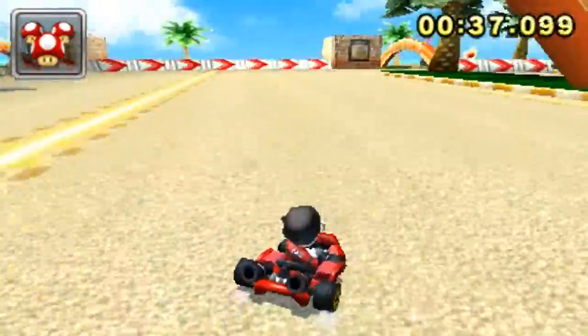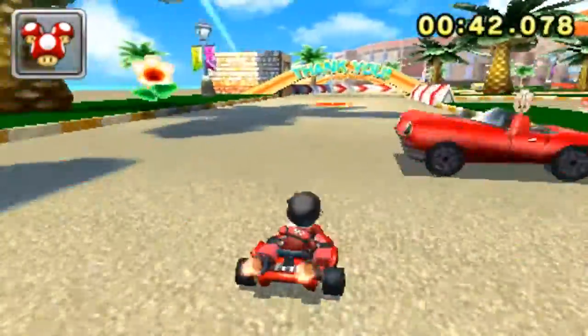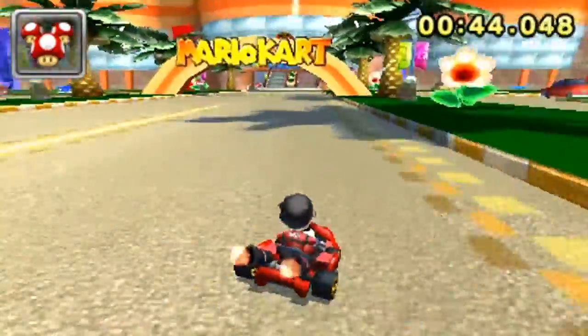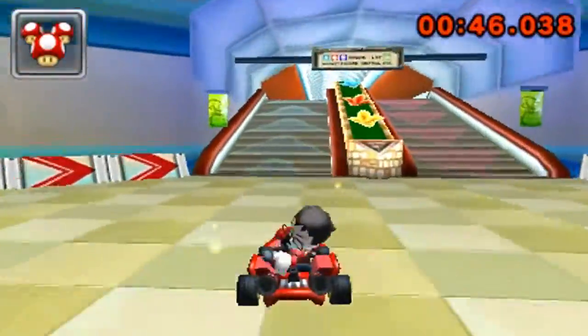Finally, drift to your right and avoid the moving cars, but make sure to go through the boost pads for more speed. Another drift to your right should do the trick. The arrows on the ramps alternate for each lap, so always go for the ones going up.